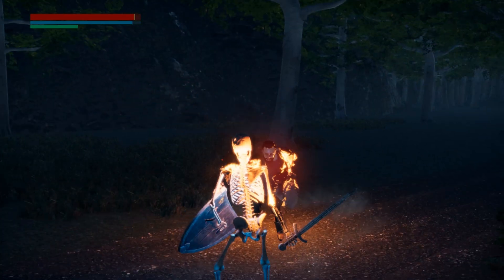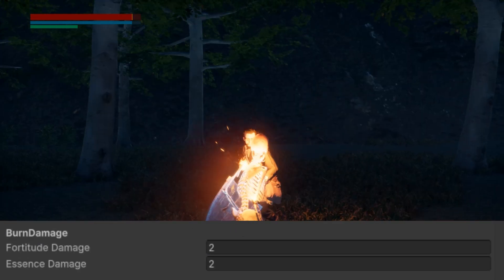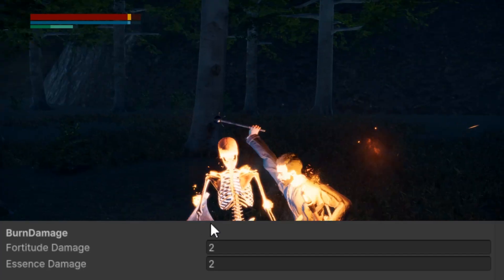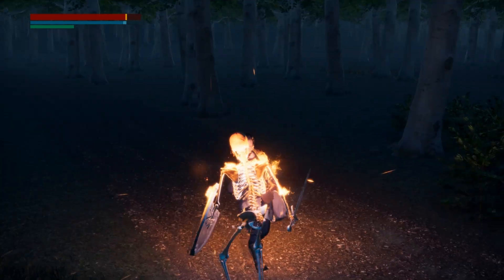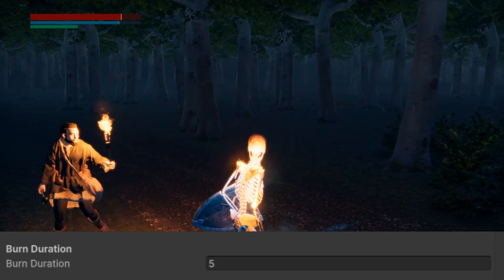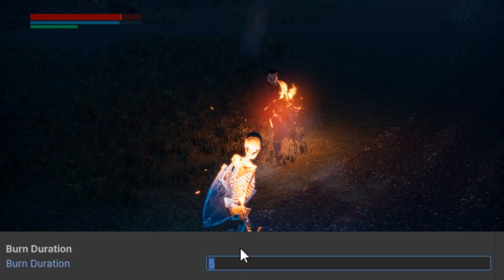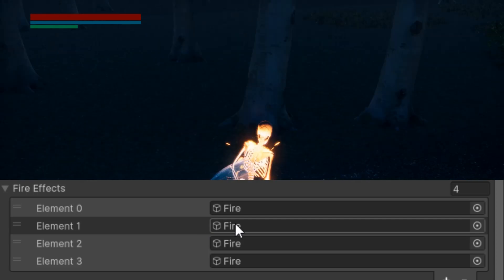First, we need to make a status effect called burn. This status effect will deduct a small amount of fortitude and essence from the monster per second. Let's also add a visual indicator on our player to see that we are burning. Now, let's add an aspect that limits how long the fire will last — let's have it last for 5 seconds.